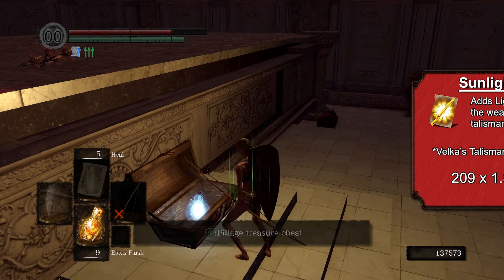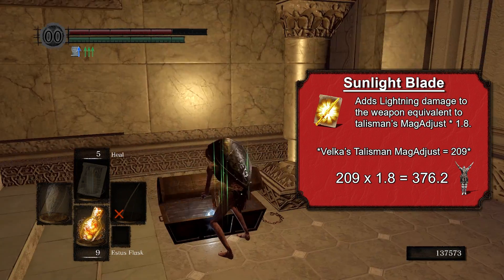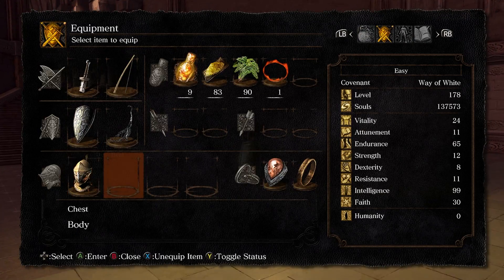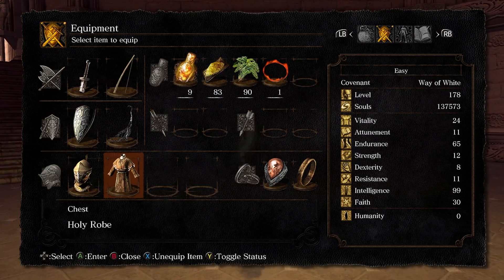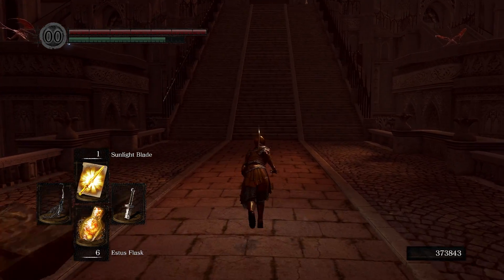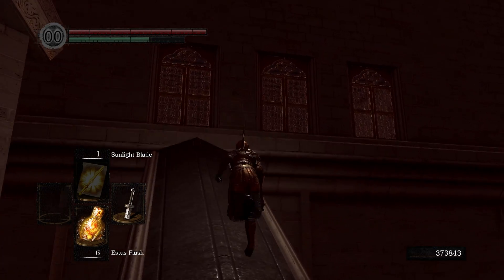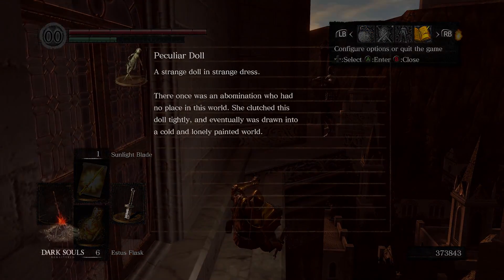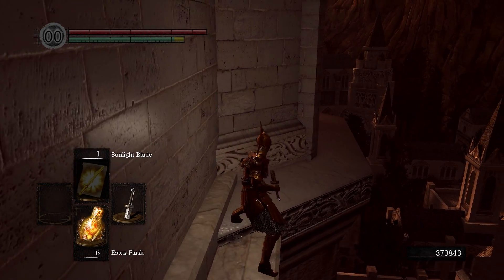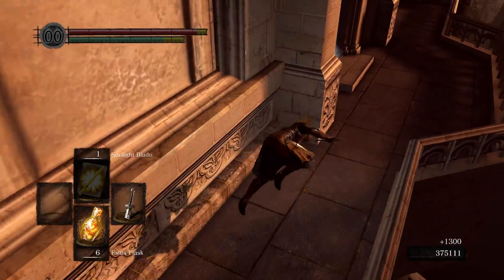Finally past the cutscene trigger, there's no Gwendolyn — I'm not here to fight anyway. I came for the Sunlight Blade miracle to buff the sword hilt. This spell adds lightning damage equal to the magic adjust of your talisman multiplied by 1.8. I also grab my favorite armor, the brass set, before leaving to complete the rest of Anor Londo. The armored golem is easily avoided, and I cheese the silver knight snipers with a quit-out — jump from the second window to the third, load back in, and bait their thrust attack so they fall off.